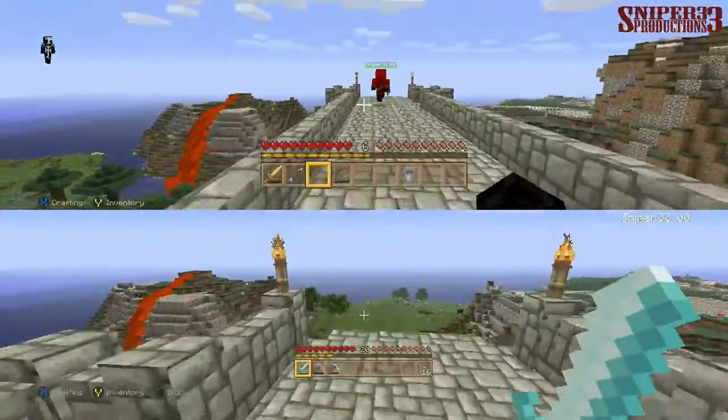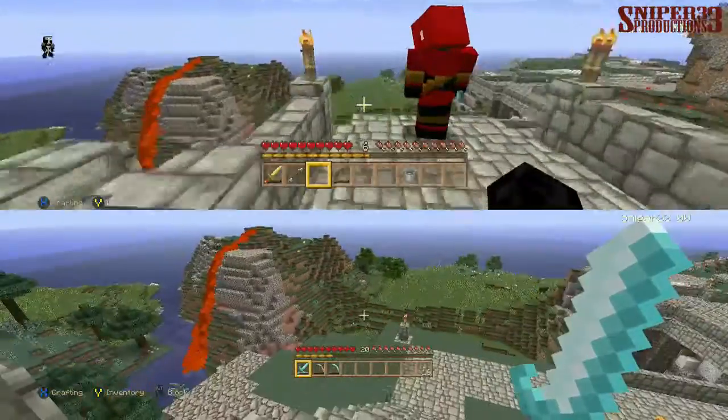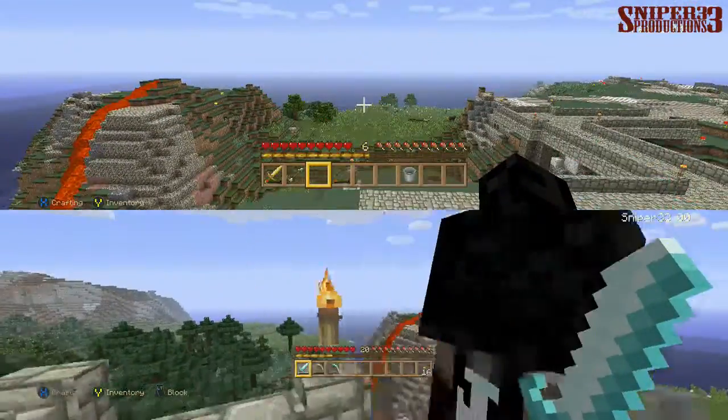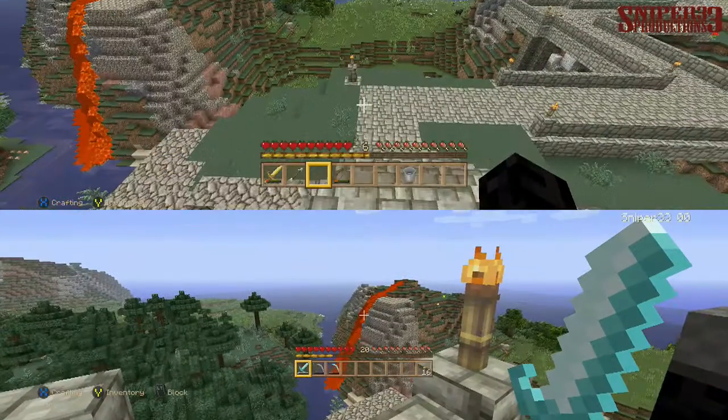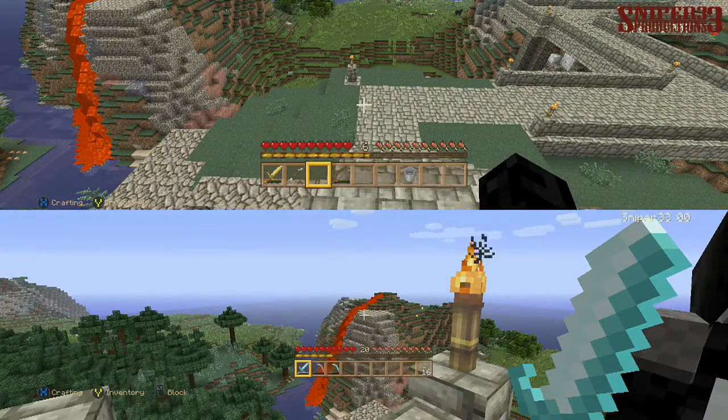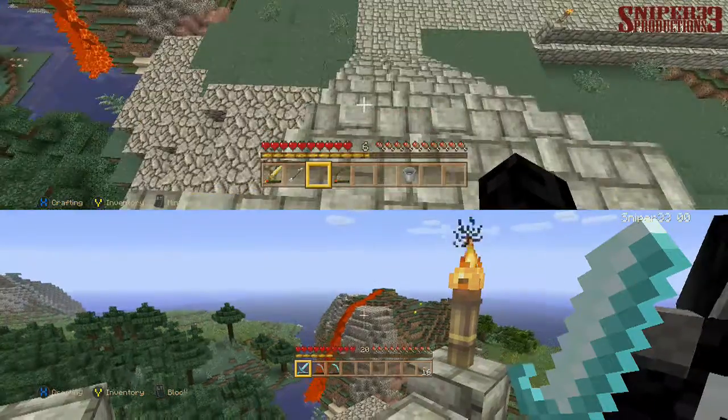Right here, stop right here. First, you see the lava, the volcano right there? Over there — that's where those two friends died. Remember my story? So I made a volcano right there.